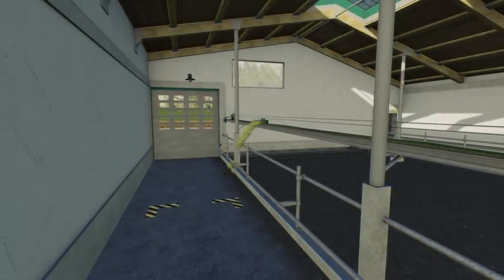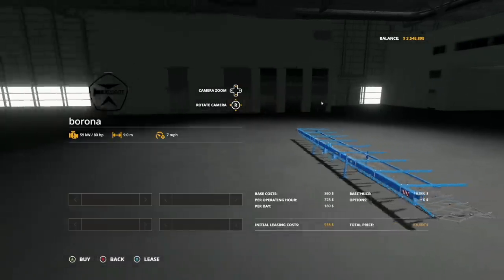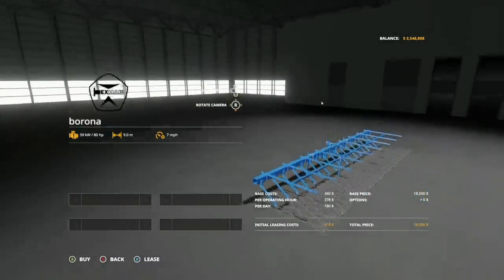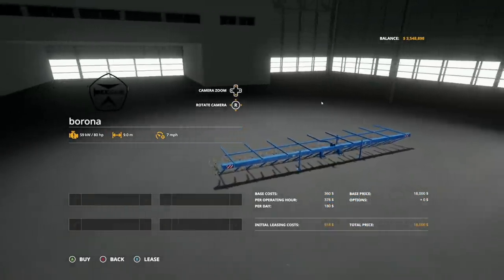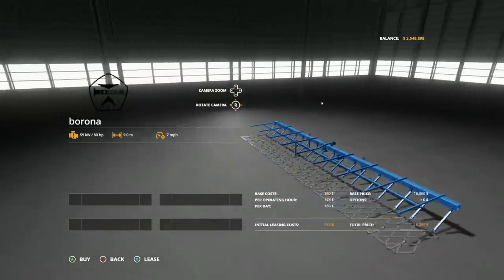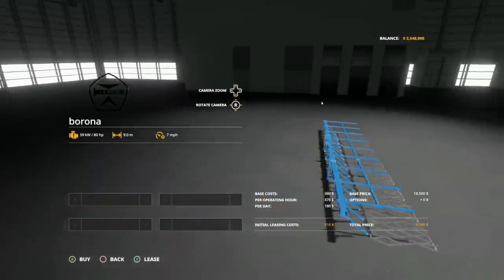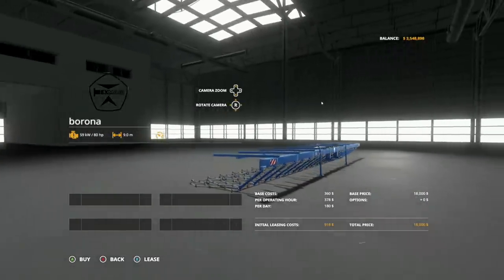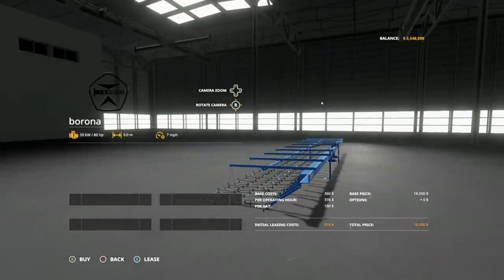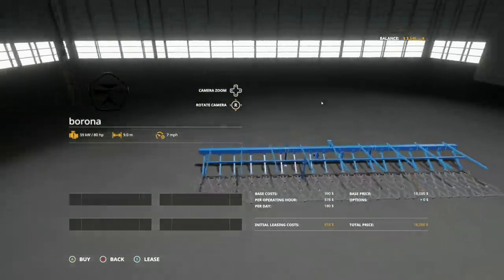And your last mod today is the Coupling of Toothed Harrows, also known as Borona — it's a cultivator. It's a nine meter cultivator, requires 80 horsepower, seven miles per hour. You would be crazy if you're on PC not to be using this to start with. 80 horsepower, nine meters, seven miles per hour — it's a little bit slow, but if you're trying to be realistic, hashtag realism, then this might be what you want.